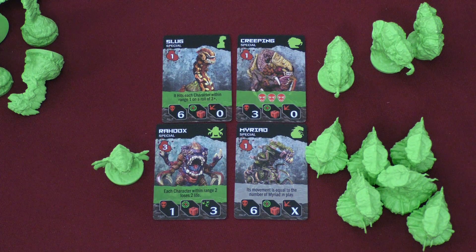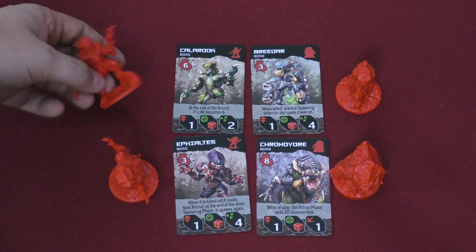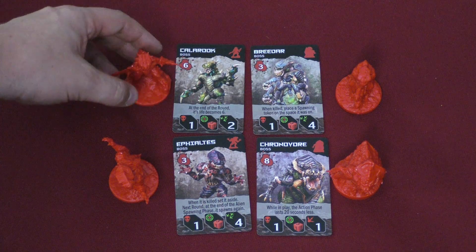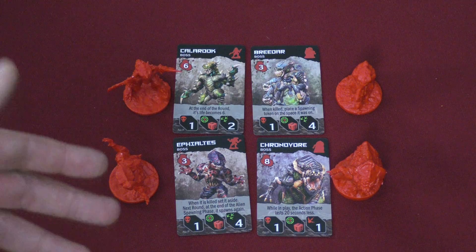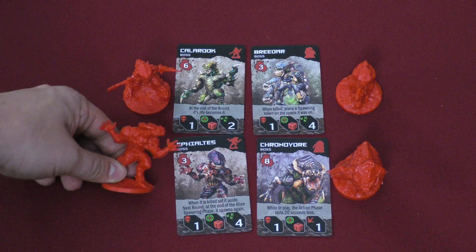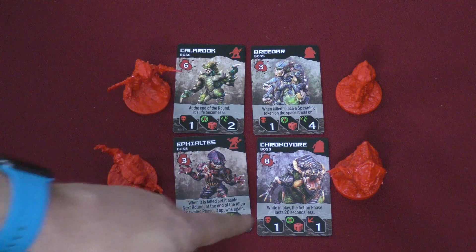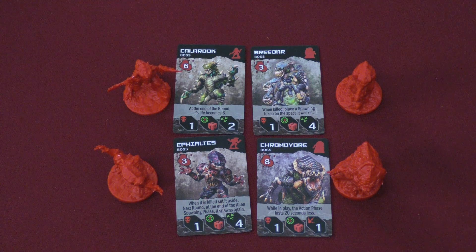There are some new bosses. This first one: his life becomes six at the end of a round, which means you need to kill him in one round — and he's very spiky. This second one: when he's killed, you put a spawning token on the space he was on — whoa, that's really cool. This third one: when he's killed, you set him aside and he spawns again — this guy just keeps coming back. And the Chronovore: when he's in play, the action phase lasts 20 seconds less. No one likes that, especially if the other boss reducing your time is also in play — you're going to lose.